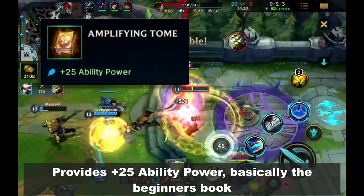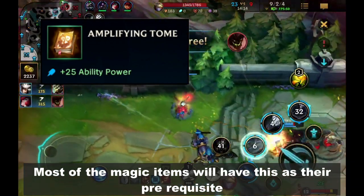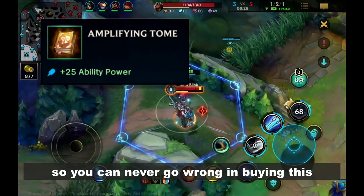Next is the Amplifying Tone. It provides plus 25 ability power — basically the beginner's book. Most of the magic items will have this as their prerequisite, so you can never go wrong in buying this.